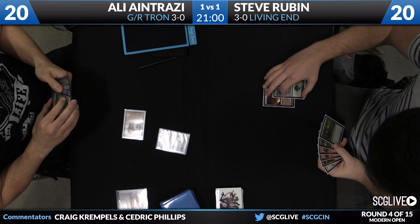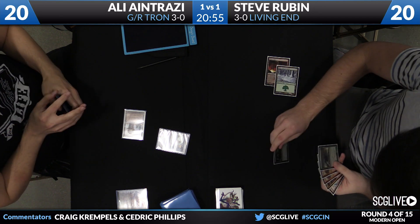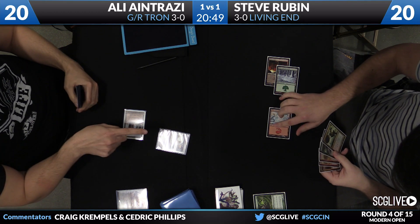I've played Living End quite a bit — I actually used to play this matchup quite a lot. For Living End, it's so important to them to find Fulminator Mage in this matchup, for pretty obvious reasons, and they can just keep doing it a bunch. Jungle Weaver is what Steve is sacrificing right now. I think we're going to see him use Ingot Chewer as well.